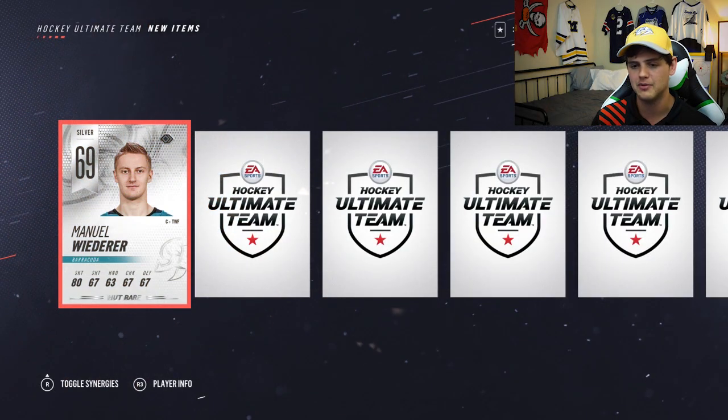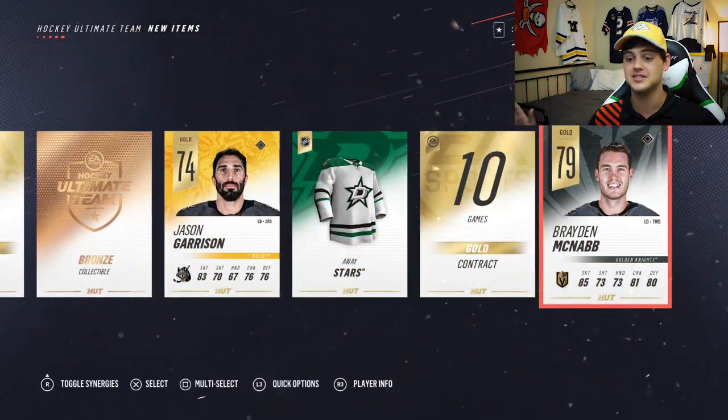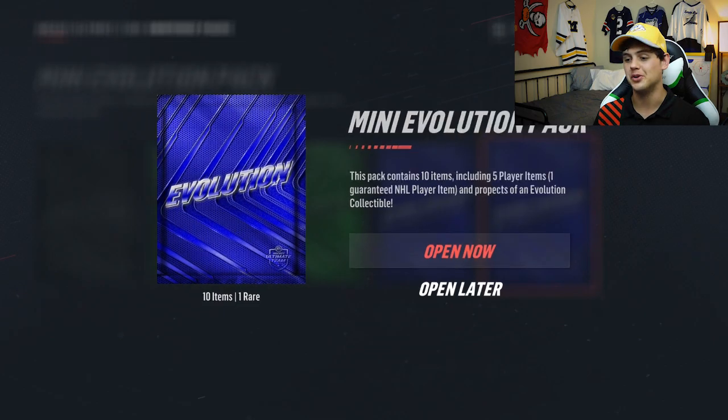There are evolution collectibles which can be traded into sets — if you get 10 of them, you get your choice of the best evolution cards on the market. These packs aren't guaranteed gold players anymore, but a bronze collectible is a good start. After we open all these packs, we're gonna open some of our own packs with our own dime.